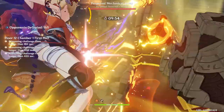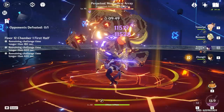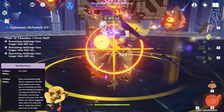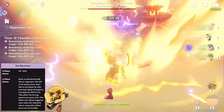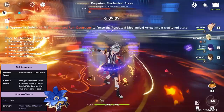Moving on to Zhongli's best artifact combinations, you have a couple of adjustable options based on how you want to play him, from most supportive to most sub DPS. Zhongli's most supportive set is by far the 4-piece Tenacity of the Millelith, as the set was literally designed for him. It grants 20% bonus HP at the 2-piece passive, and the 4-piece passive increases all party members' attack by 20% and their shield strength by 30% for 3 seconds any time Zhongli's skill hits an enemy.